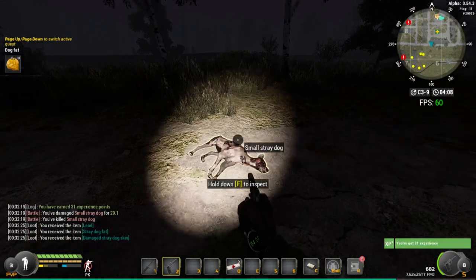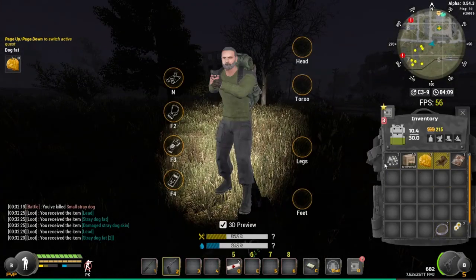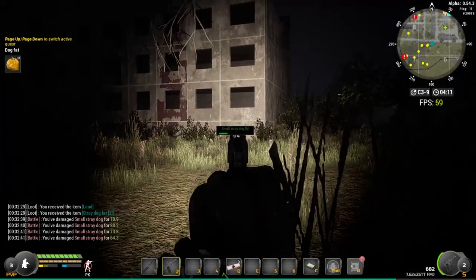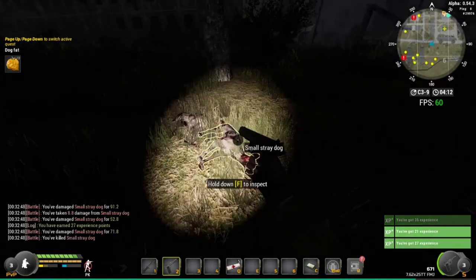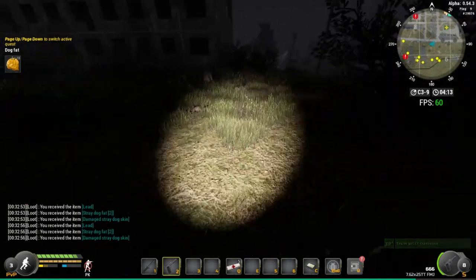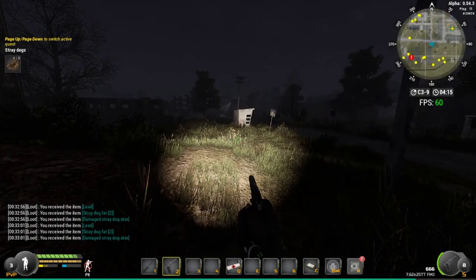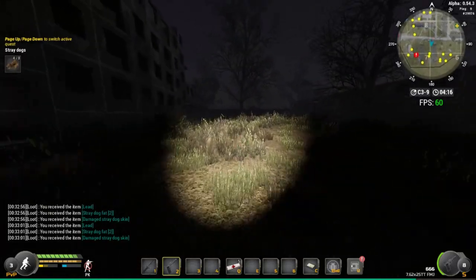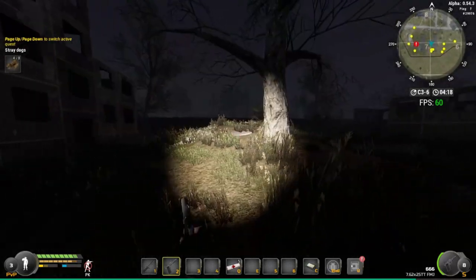We're just going to take everything — it just makes it easier, always take everything. There shouldn't be too many dogs, this won't take long. Reload after every kill so you're always going to have enough ammo. The main reason we're taking everything is we need two of the items for quests, and anything extra we can sell to recover extra tokens. We've got four out of eight dog kills and dog fat nine out of ten, so I'll stay on this area. Let's run up to the next set of dogs — don't want to fight too many at once, they'll probably kill you if you're fighting four or five at once.